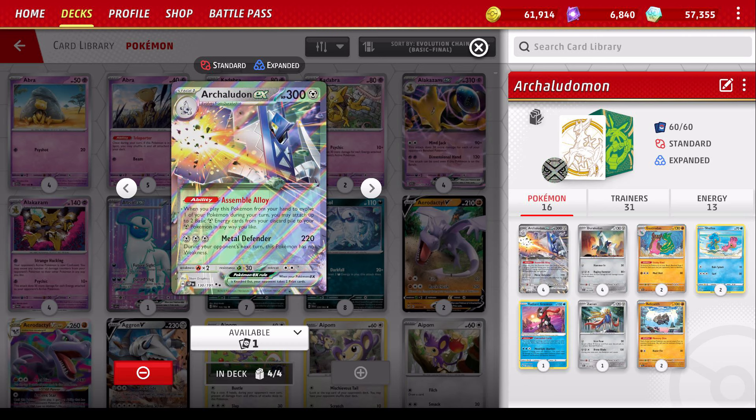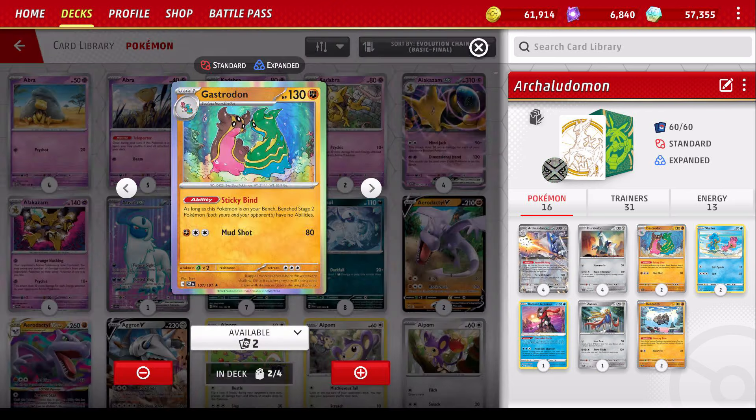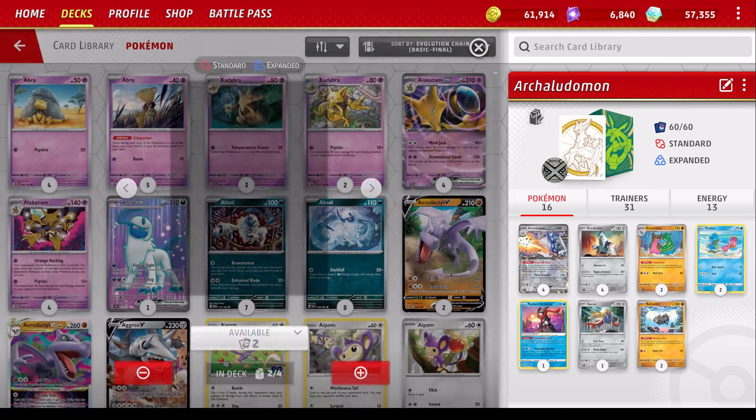Another way you can build this deck is instead of Gastrodon, you can use Revavroom for consistency. Discard Metal Energies, draw cards. It's also a metal Pokemon, so you could power it up, maybe. Your deck is more consistent that way. He also doesn't care about Dusknoir much because it has 140 HP. But obviously with Gastrodon, we can shut down Charizard, Pidgeot, a bunch of other good stuff.